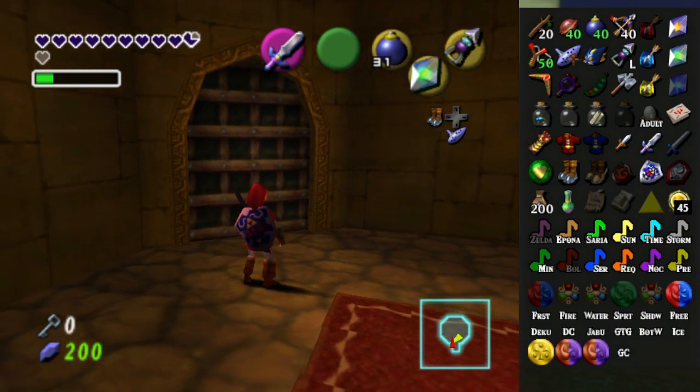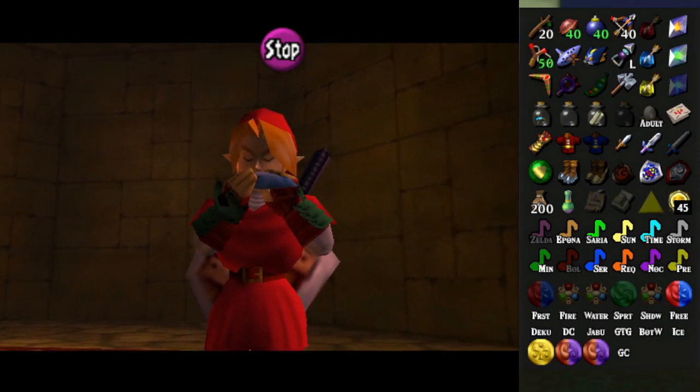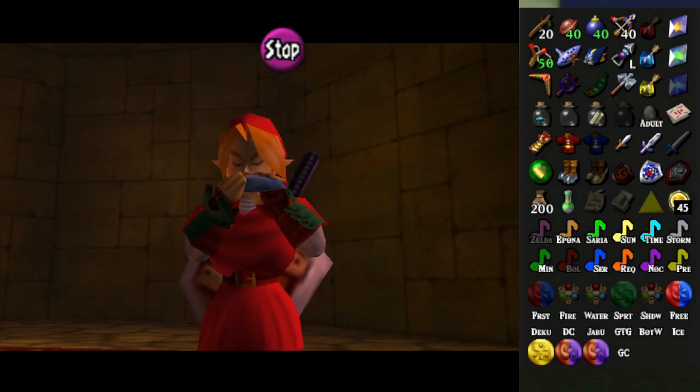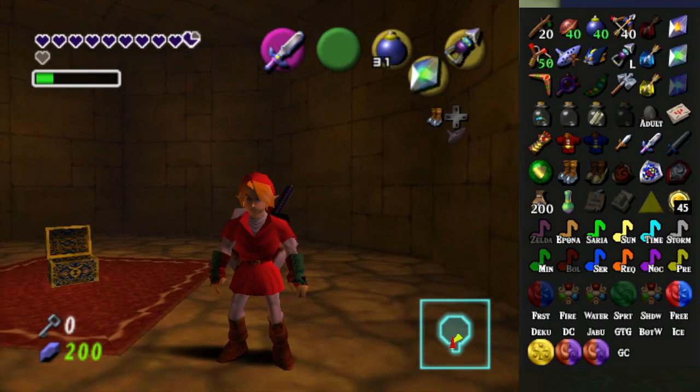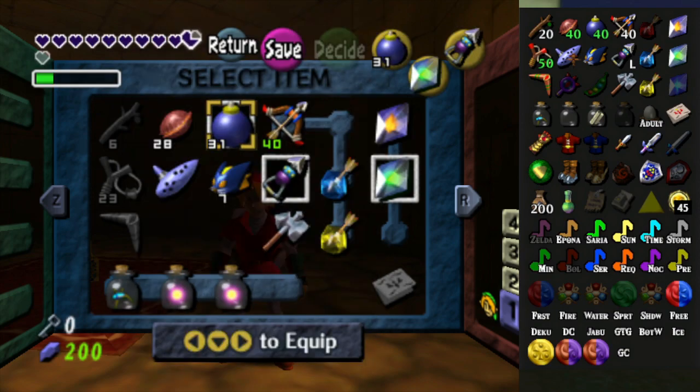I don't have enough keys to go get the rest of the stuff in this dungeon now. We have three keys for the Fire Temple, four keys for the Shadow Temple, and one for the Water Temple. I don't think I should go to the Water Temple unless there's some good items there. But if there is a good item there — I don't know. It's all random anyway.